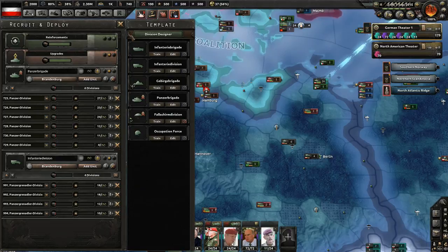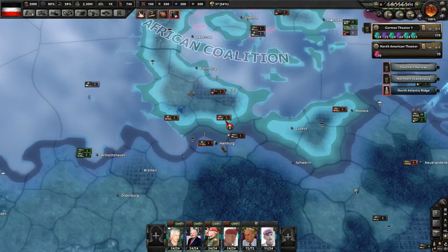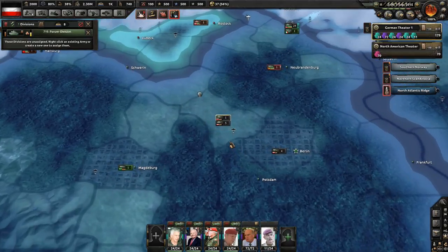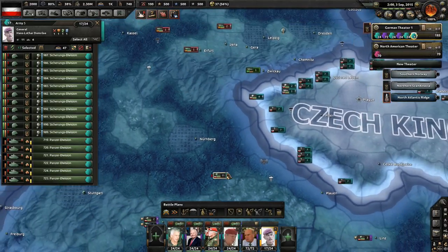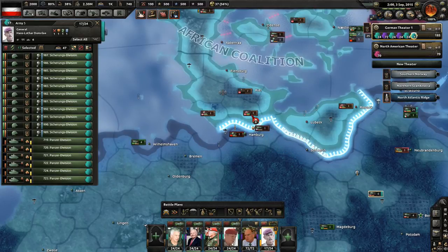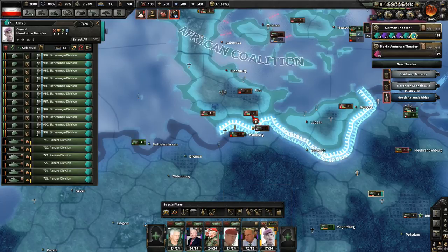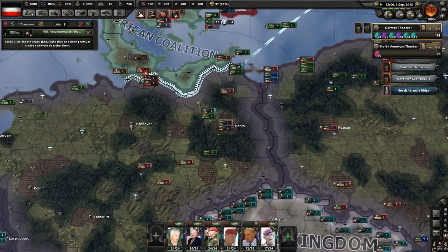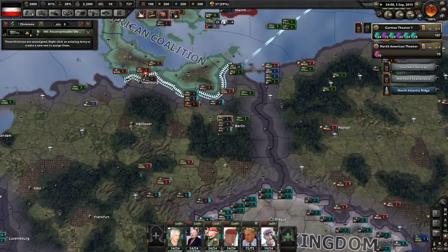A problem has happened since I've sent all my divisions abroad. It looks like the African Coalition is making a renewed push, breaking out of Denmark and hitting me. I've just rushed a bunch of units into the field and we're going to push them up here to deal with this. I've got occupation forces which probably aren't going to help much but they'll at least help me stem the tide. We'll get them up there to deal with this issue.